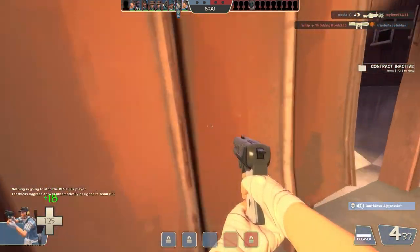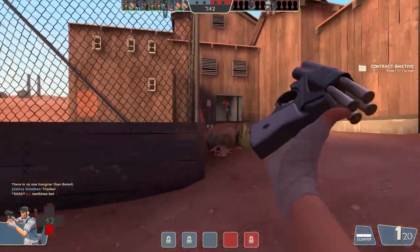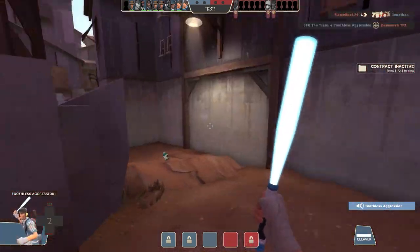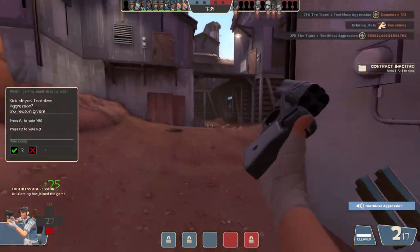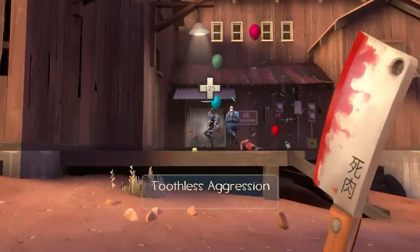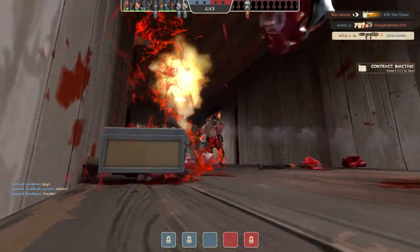Look at the spread between the pellets - this thing can go a decent distance. You're not going to do amazing damage, but it's certainly more viable than the Scattergun in my opinion at long ranges.